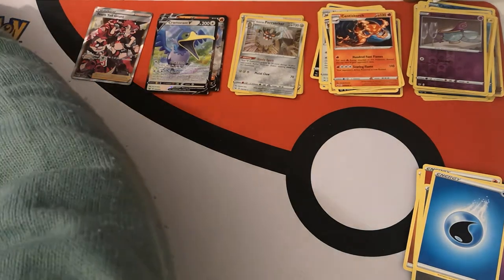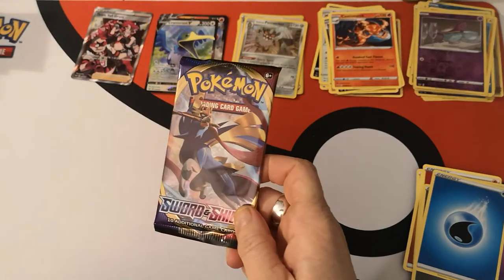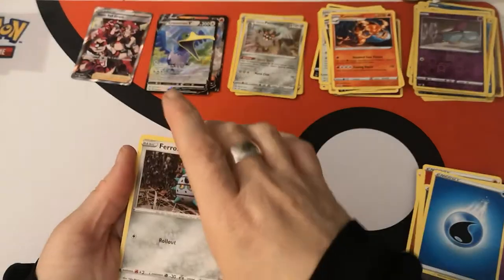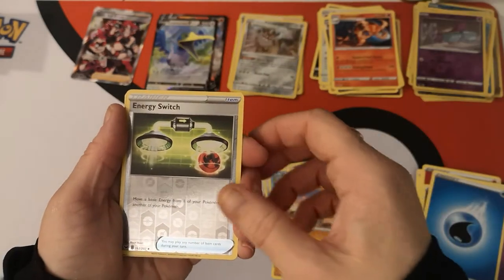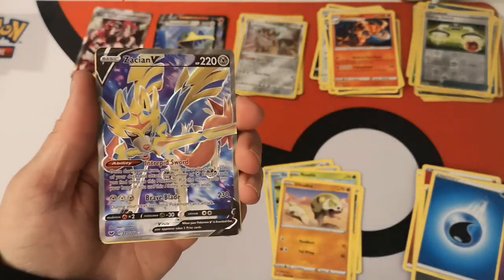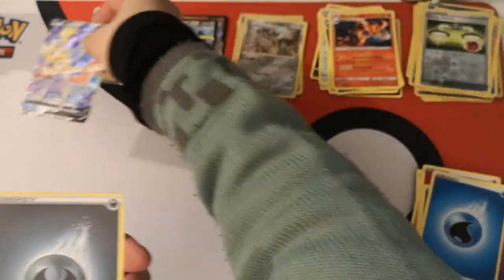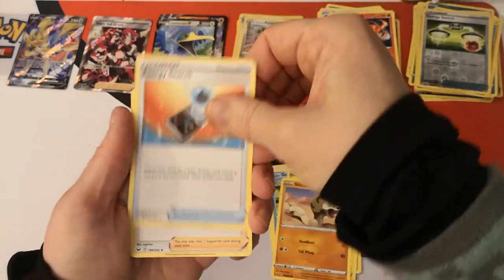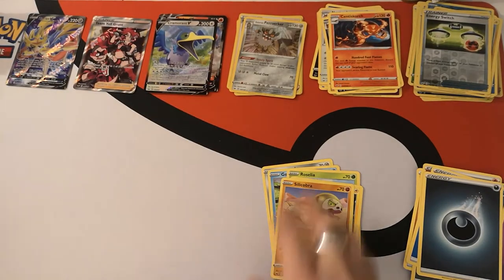The heat is on — can we pull anything else out of this box? We have 11 packs left. We have a Ferroseed, Goldeen, Roselia, Joltik, Silicobra. Reverse holo Energy Switch. Nice — two Zacian Vs in one box, and this is the Full Art. That is gorgeous. We have a Darkness Energy, Poke Kid, Energy Search, Team Yell Grunt, and there is your code card. Wow, that was an excellent pack.